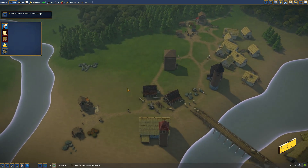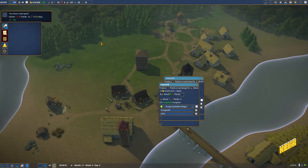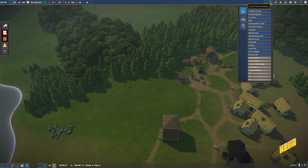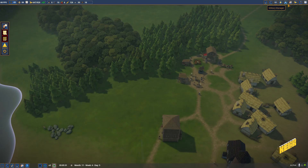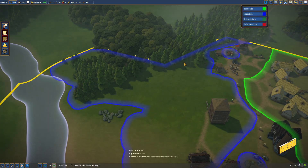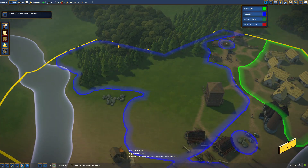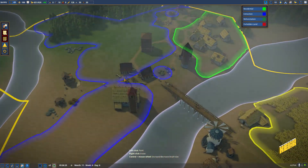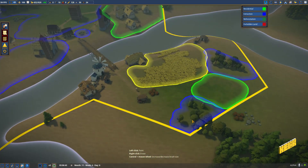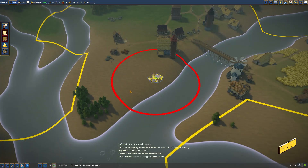We have 16 planks but we have zero wood - we might need another woodcutter. There are woodcutters here already. If I can get a woodcutter here he'd probably take care of this entire forest. Maybe we shift one of our existing cutters over here too - we have a bunch of trees here as well. So let's get a lumber camp to go here.